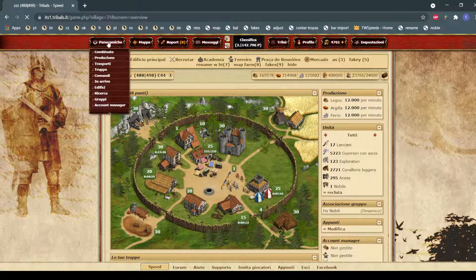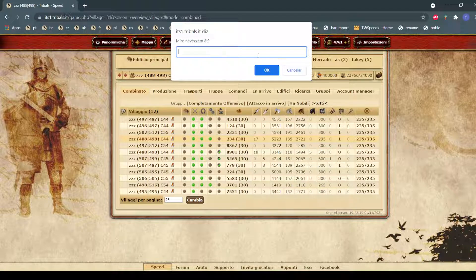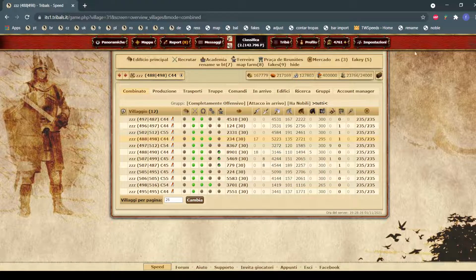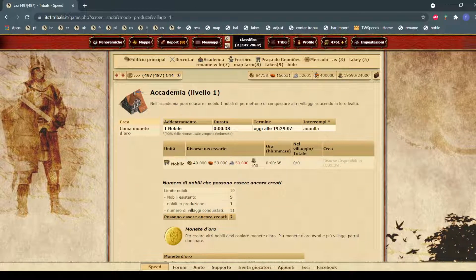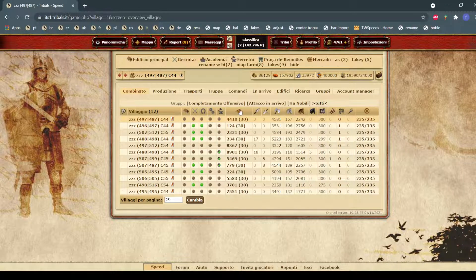Finally, I have the rename script — pretty straightforward, you can find any renaming script online, I won't put this one in the description. And the noble script: I can click it and it will redirect to the academy and make a noble in the village. That's it for the scripts! Stay tuned for the next video where I'll be sprinting on an N1 round and explaining what I'm doing and why. I hope you enjoyed watching — thanks for watching, bye!